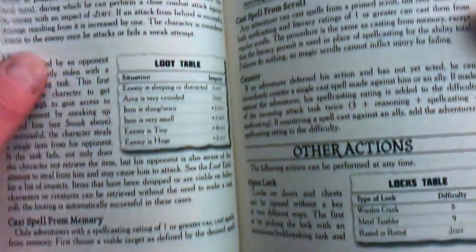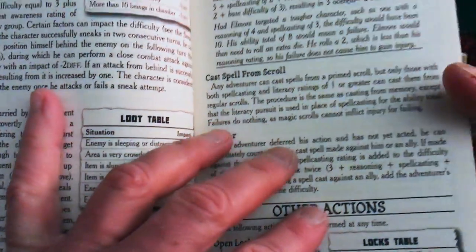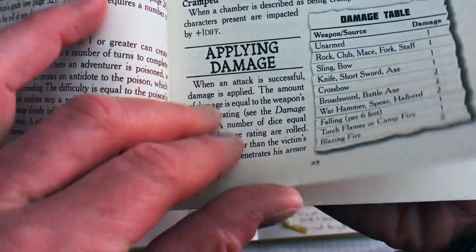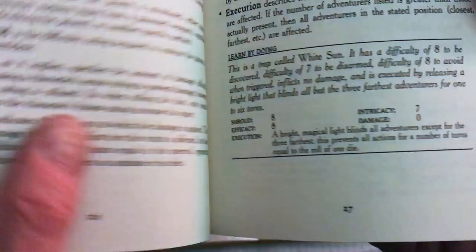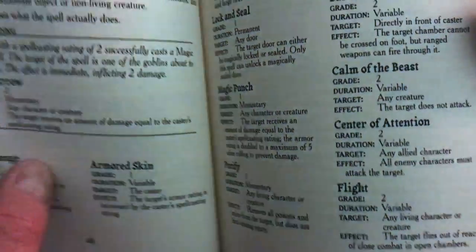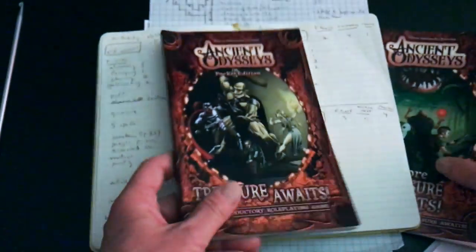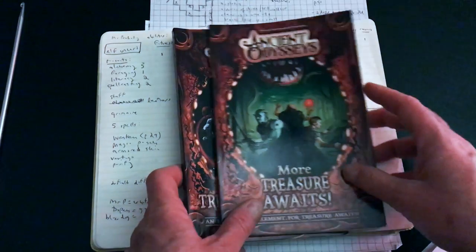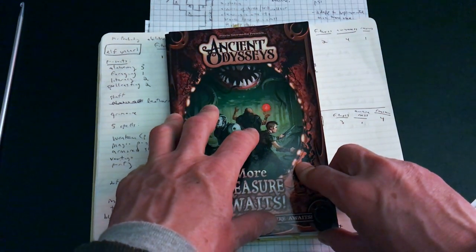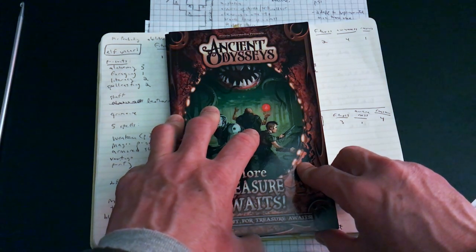Many of the tables provide a default difficulty rating. For example, in a ranged attack, target size gives you difficulty ratings — a small or tiny target has a higher difficulty than a huge one. There are brief examples of how things actually work, and there are charts explaining what the damage is. I think everybody starts with five health. It's a d6 system — pretty simple in that regard.